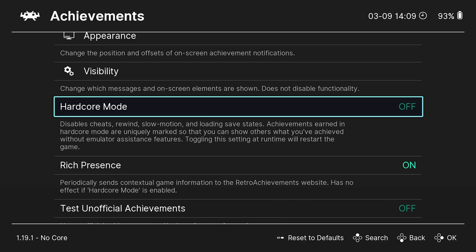Hardcore mode is exactly as it sounds - it disables all of that and doubles the points you earn, showing a different border on the website to indicate those achievements. In hardcore mode there are no save states, no cheats, no rewind, no pause - it's basically like playing on a normal retro system. It's up to you whether you want that. Personally I have it disabled because I just want to have fun, but if you want a bigger challenge and more competitive experience, hardcore mode is for you.